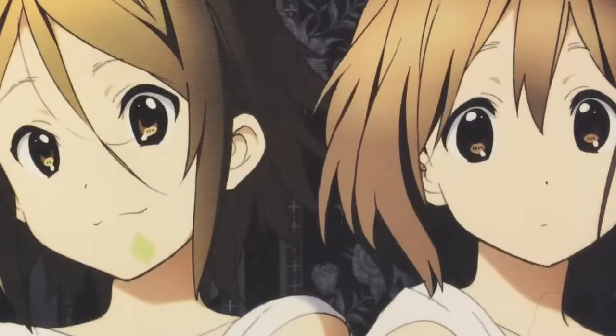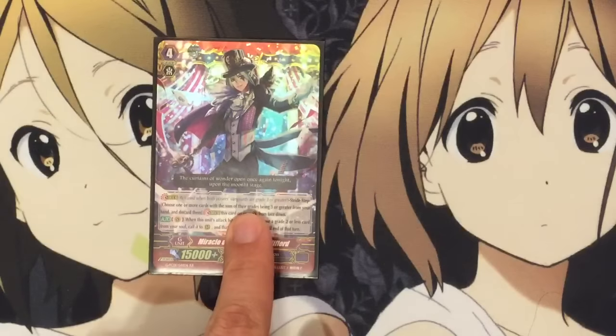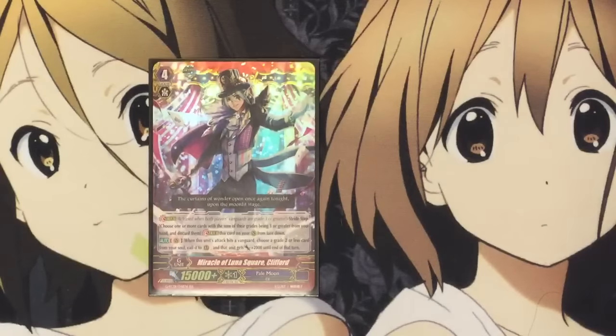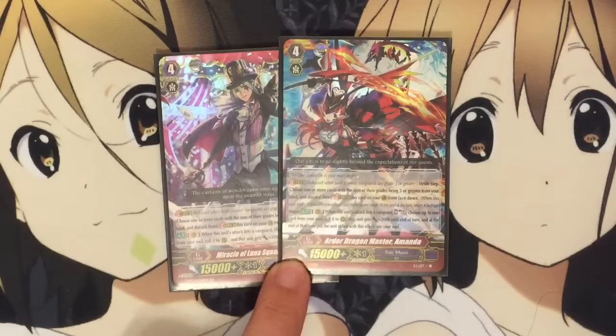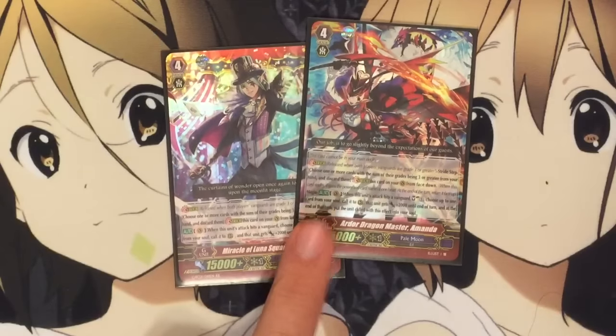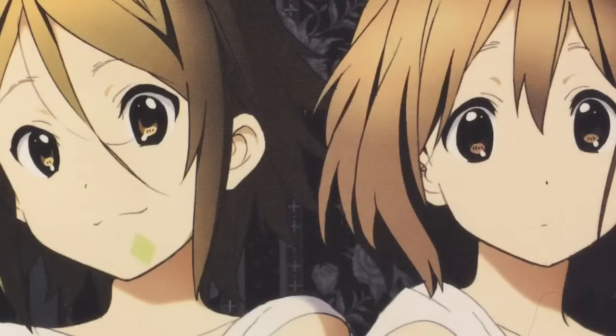I run one Clifford — just an early game stride card — calling a card from the soul, grade two or less, and it gets plus 2,000. And one Amanda: she can call grade three as well, and you also soul charge with her effect, but the unit goes back into the soul at the end of the turn, unlike Clifford which is a permanent stay.